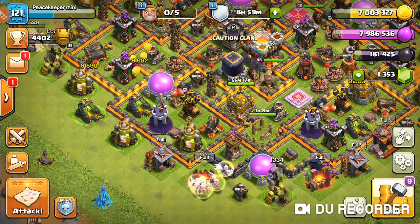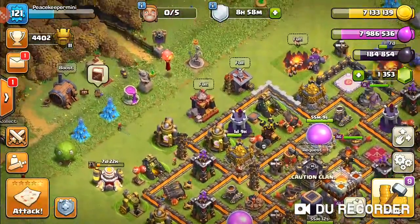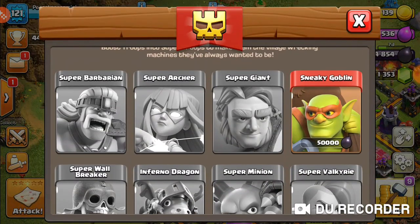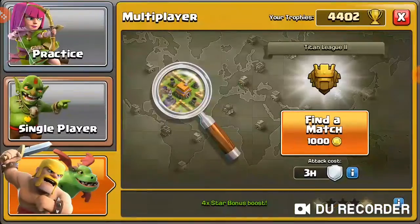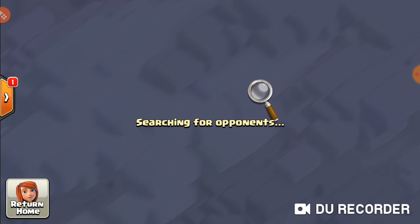I have some armies trained up. I don't have any builders but they'll be finishing up soon. I have a Book of Fighting ready and I have my super troops — basically sneaky goblins. I'll probably spend my loot off camera and let you guys know what I upgraded, probably getting the Warden going.